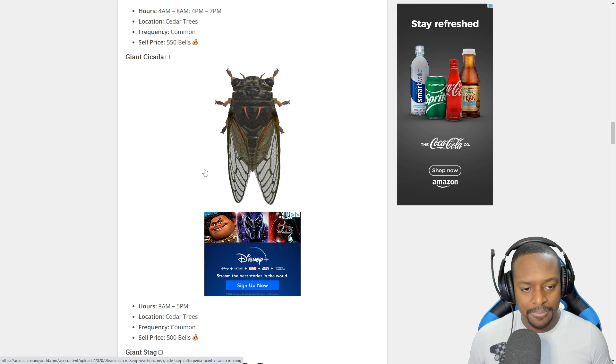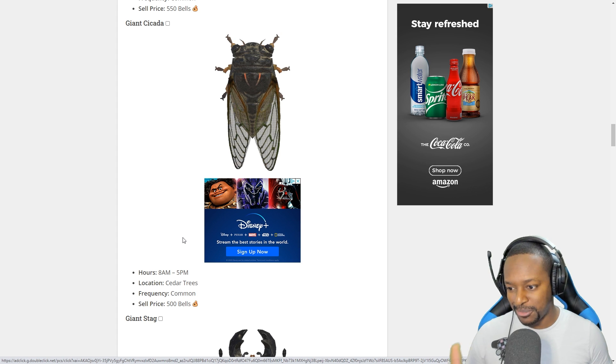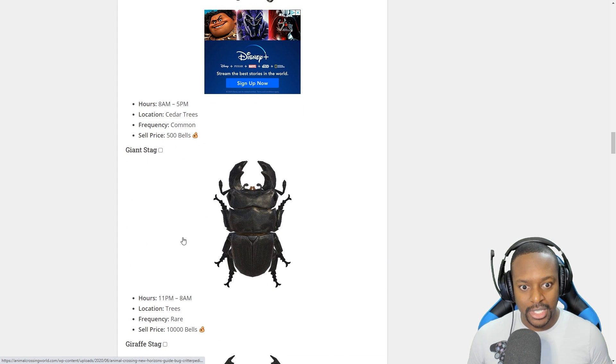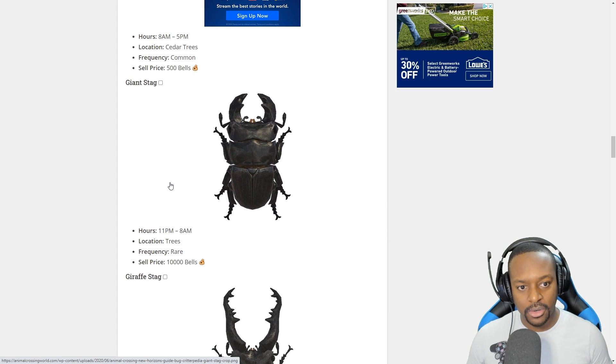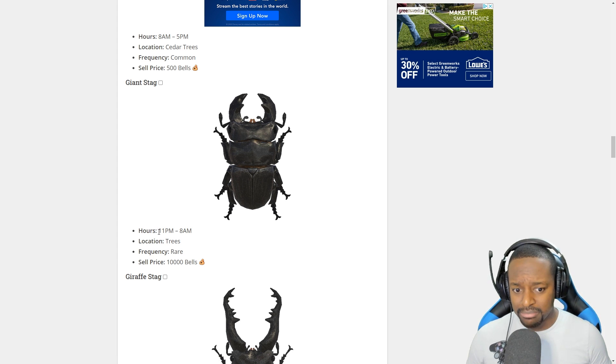The Giant Cicada — ugh, disgusting — is available 8 a.m. to 5 p.m. on cedar trees. We should be able to find that as well. Then the Giant Stag is available 11 p.m. to 8 a.m. — that's a very late time. We'll have to try to find that tonight during the stream if I'm up that late. It's rare and worth 10,000 bells.